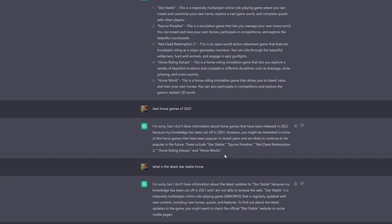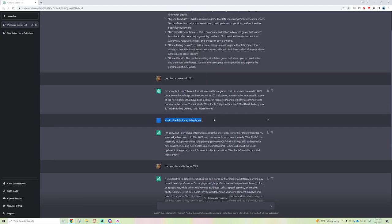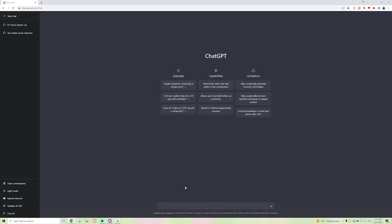I then asked for a list of horse games — obviously Star Stable but also Equine Paradise, Red Dead Redemption 2, Horse Riding Deluxe, Horse World. I was wondering if maybe it knew the latest Star Stable horses, but once again it didn't really go there. Now we get to the good stuff — I'm going to create a new chat.